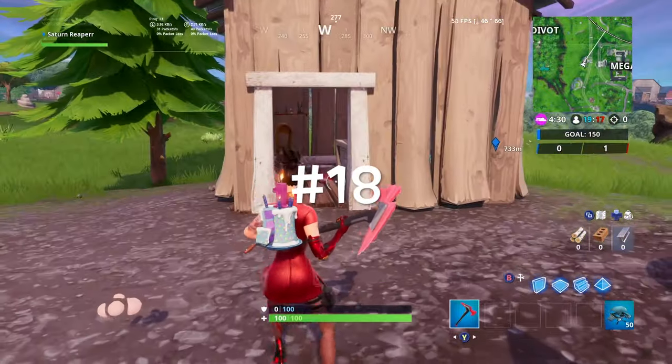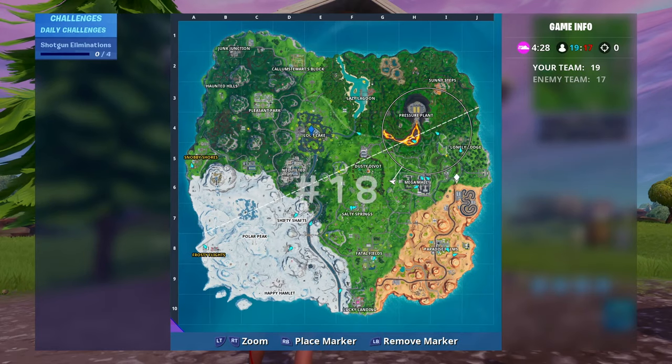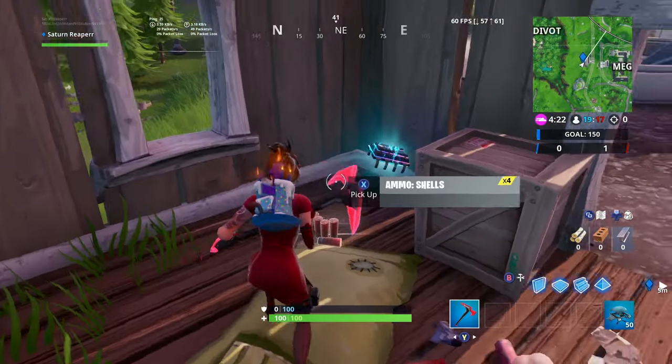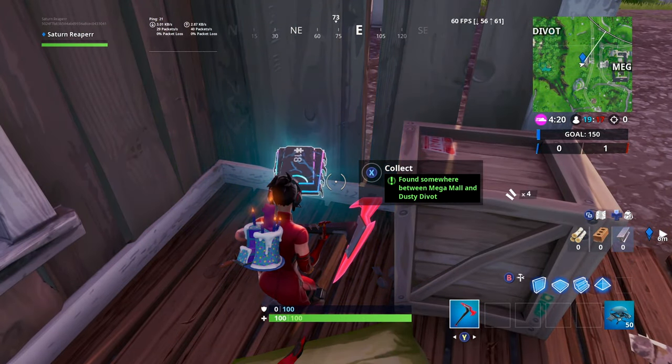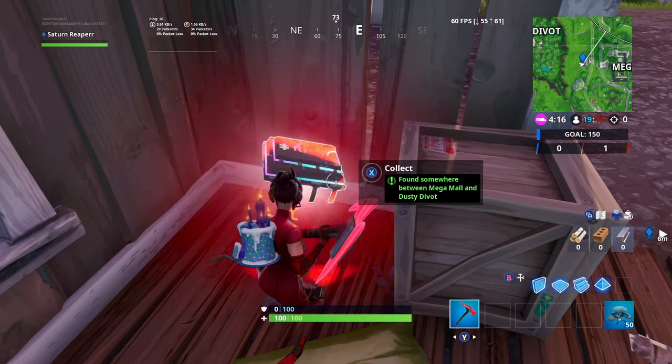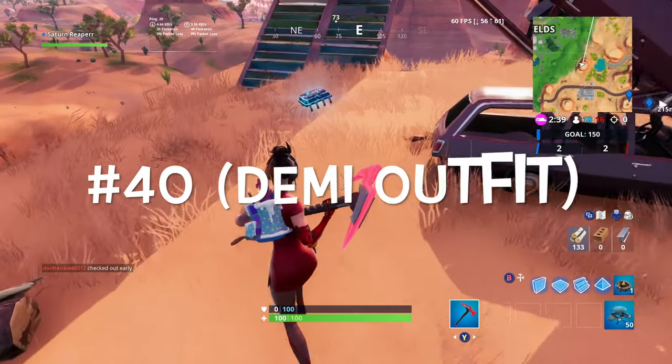Next, just hop into the slip streams because we're going to go straight to the next one. Our next fort bit is going to be located in a shack right between Mega Mall and Dusty Divot — right at the base of the slip stream on your map. Walk in and it's going to be right there in the corner. You don't need anything for this specific one, but this is how you collect fort bit number 18.